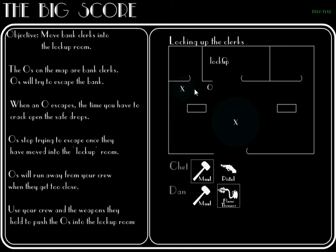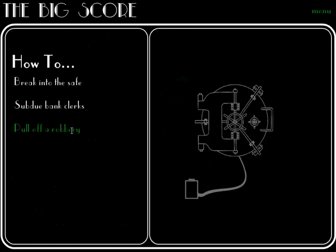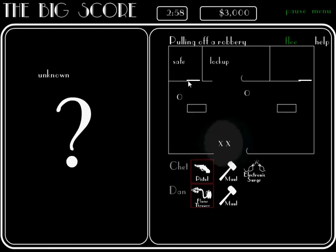The flight paths of clerks are random — they will not always go where you were herding them to. So putting it all together, when a level begins, you will see the amount of time you have to open the safe, whether the rooms that you want to enter will be locked, and how many bank clerks you are dealing with.